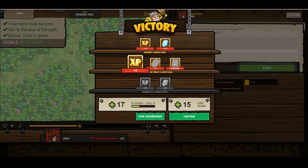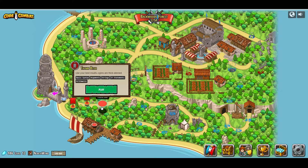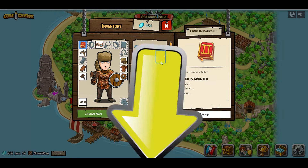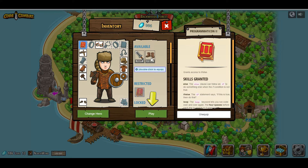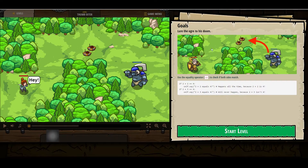New item — this item should give us access to probably if-statements. Use your best insults — ogres are thick skinned. So we are going to equip all of — I guess I can't equip those, which means I won't be moving and I won't be attacking. Lure the ogre to his doom. Use the equality operator, which is two equal signs next to each other, to check if both sides match. So if two plus two equals four, then the character will say two plus two equals four, and it will happen constantly because that's always true.